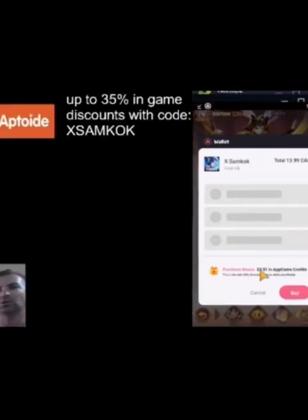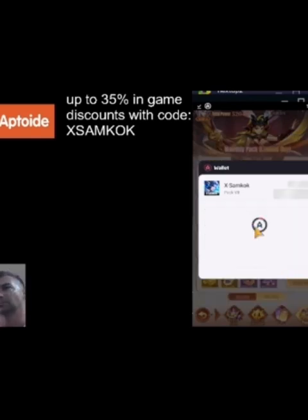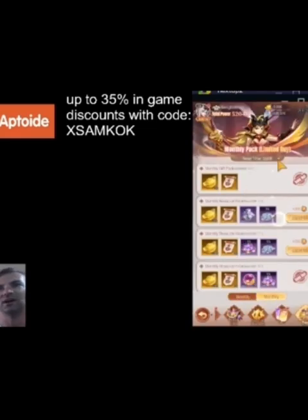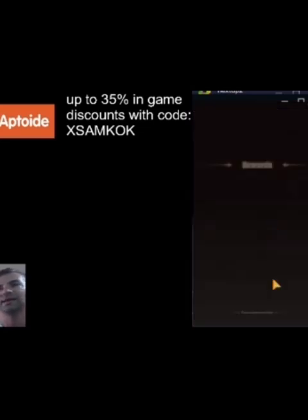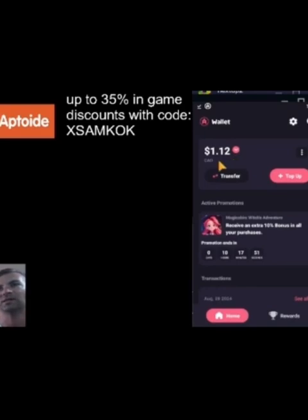I want to save you guys up to 35% on in-game purchases — use Aptoide App Store instead of Google or Apple. They compete with them for market share and that's why they offer large in-game discounts on your purchases. Directions on how to do so are in the description. You can see me in the background doing it, saving on a purchase and then using that money again in the rewards for free purchases. Use the code XSAMKOK.